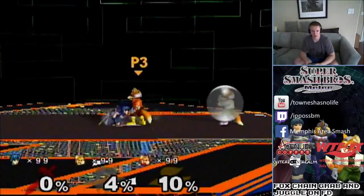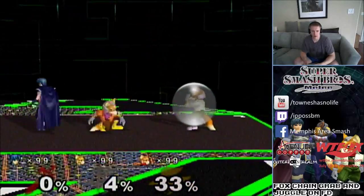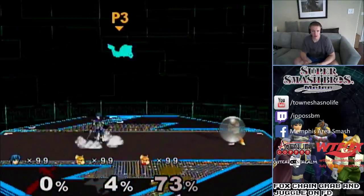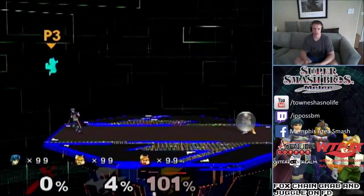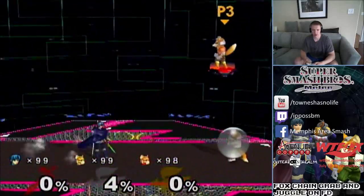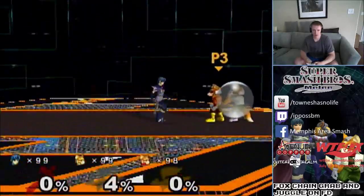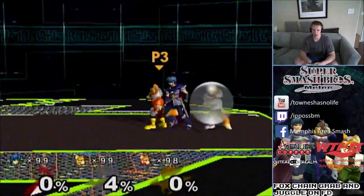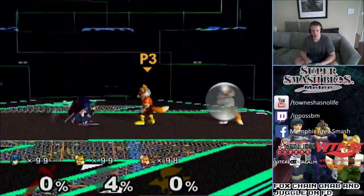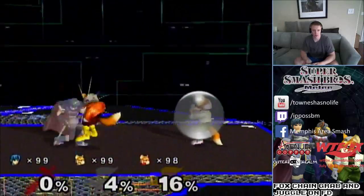The first thing is the up throw re-grab on Fox with no DI. I'm just up throwing Fox and re-grabbing him when he's not DI'ing anywhere. Fox is teal here — I'm using the 20XX feature to turn teal with hitstun. That's just showing that Fox is indeed in hitstun, so he can't escape our up throw chain grab. You need to practice chain grabbing Fox until about 20%.